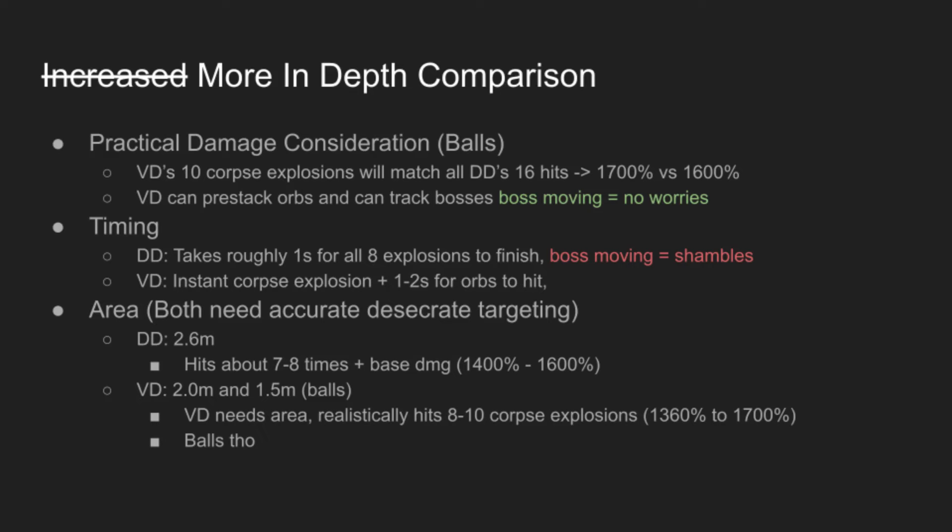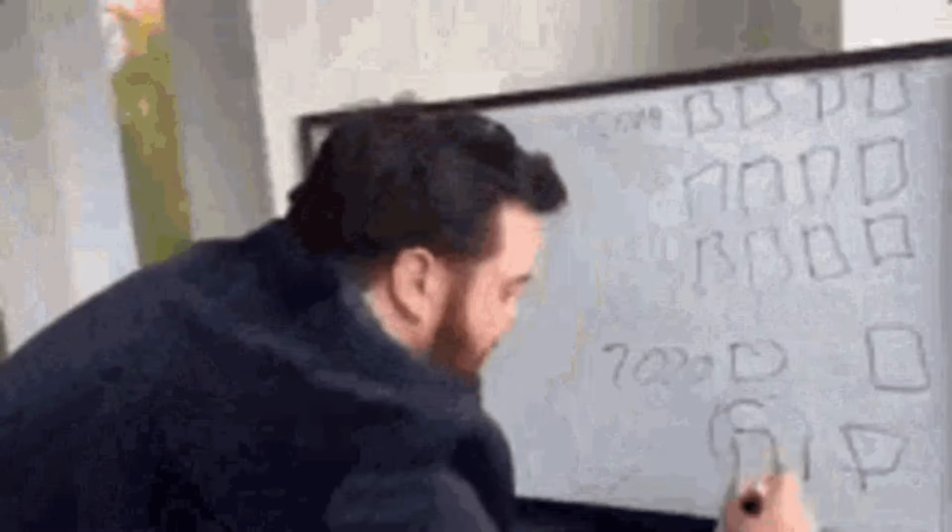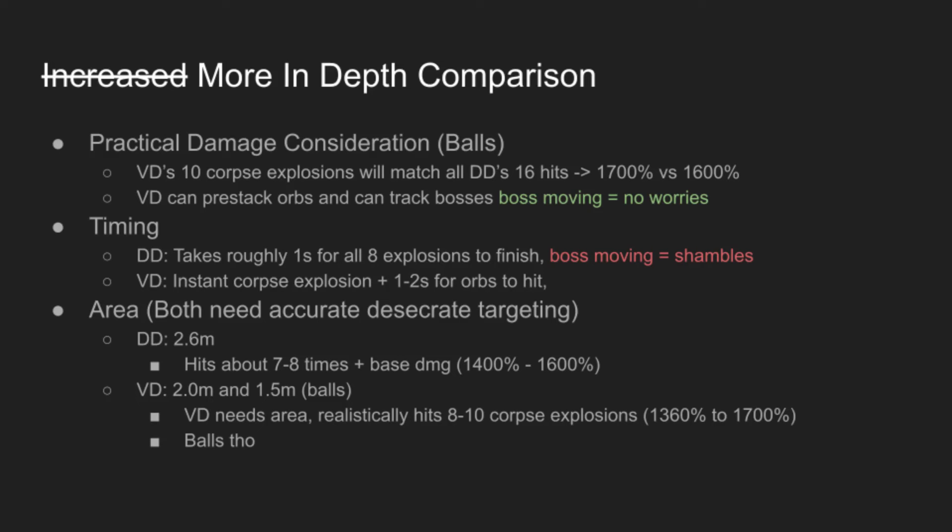Okay but seriously, there is a lot more to consider and I can already hear people typing: 'but the orbs get replaced so you can't guarantee all 10 orbs, so therefore our damage is only slightly better than DD's hits.' Because VD has a higher damage effectiveness, it puts it at 1700% versus DD's 1600%. And for a practical damage comparison, VD is straight up better because nobody's perfect — you won't have 100% uptime on your Desecrate plus detonates, and if there are immunity phases you can pre-stack orbs. There's all sorts of stuff. I'm going to condense it all down to one word and just say: balls.